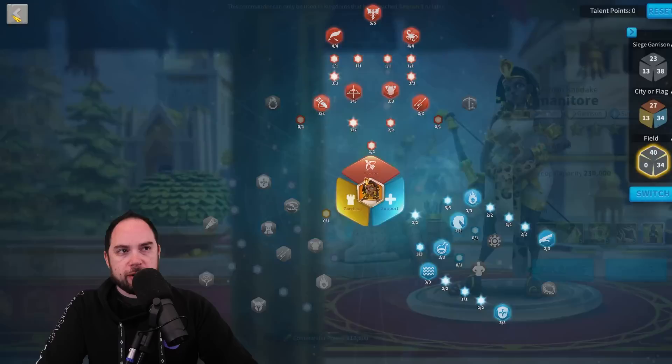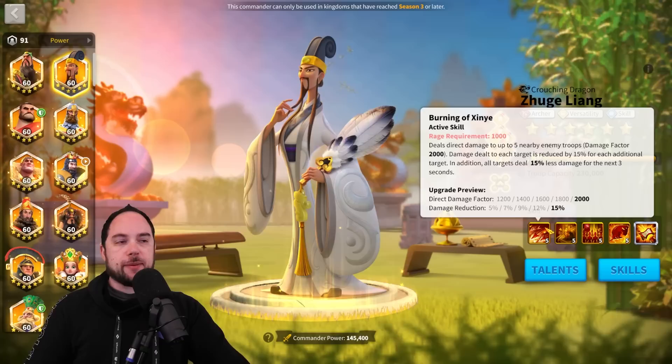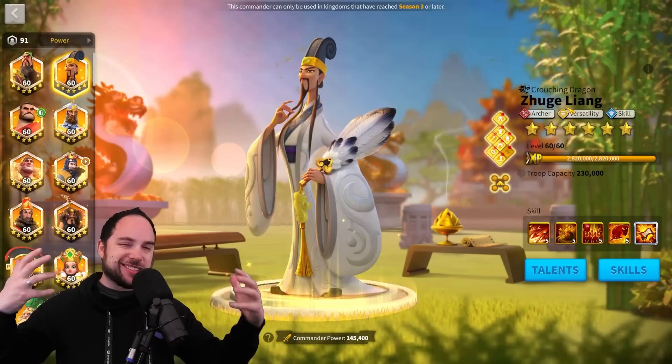Now we can talk about pairings, starting with field pairings. One really obvious and strong pairing is Zuge Liang as primary and Henry as secondary. The reason: you want to very quickly reduce the damage enemies deal, and Zuge Liang brings big area of effect damage. Henry as secondary gives you tankiness and march speed — classic blend of punch with sustain and tank. He's also got march speed which Zuge Liang desperately needs.